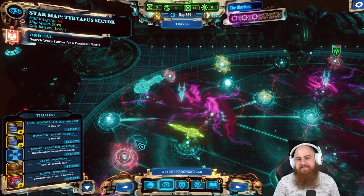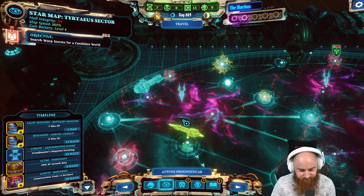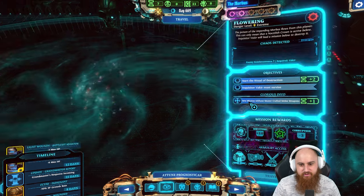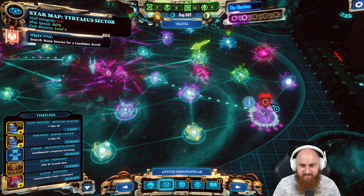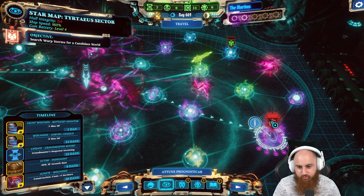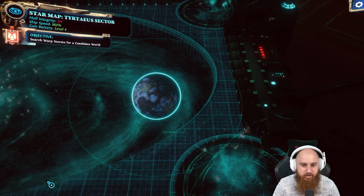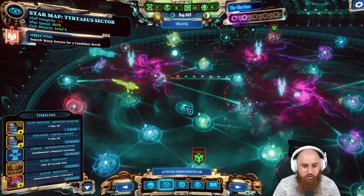Welcome back to more Warhammer 40k Chaos Gate Demon Hunters. We continue our Grey Knight adventure. Before we started recording today, I quickly tested whether I could reach the Morbiz Gate over there - I can't make it there in time, and when you click on it, it says 'mission unreachable in time.' So we're gonna go up to three Morbiz Gates, but that's fine - it's not five.